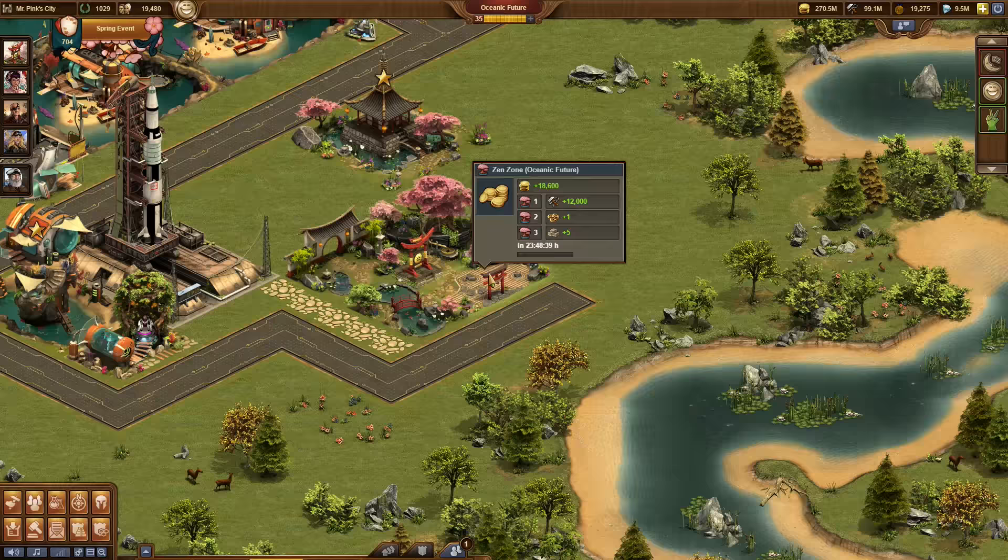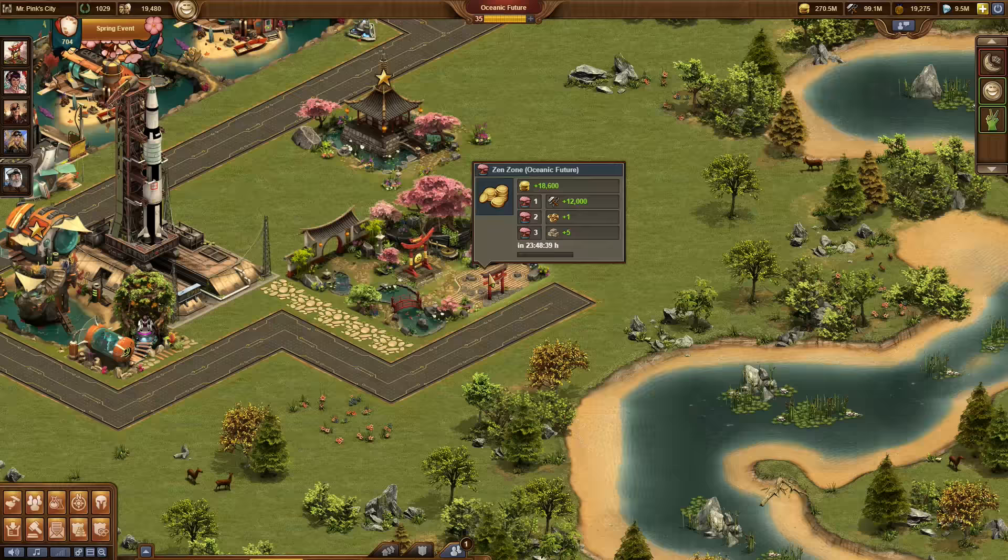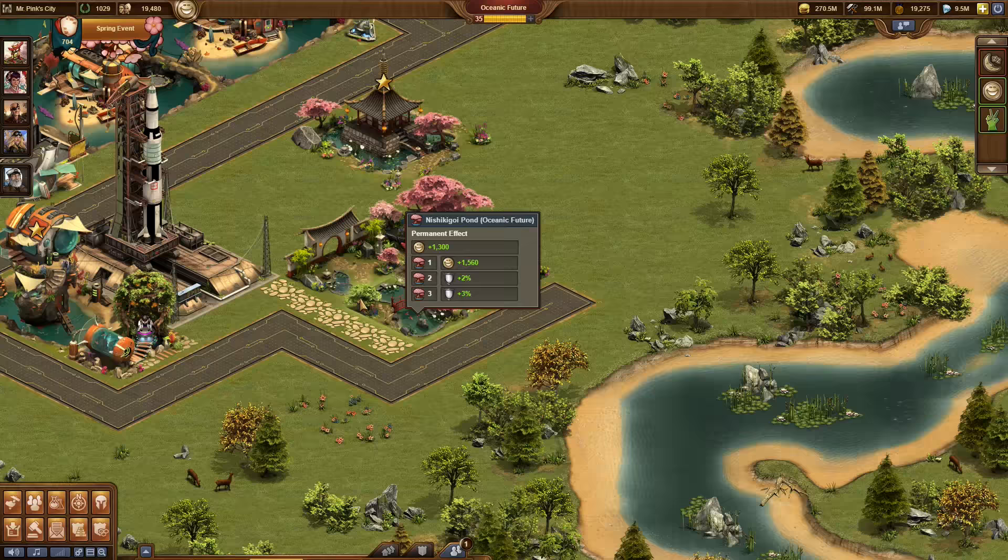They will then produce a multitude of resources and effects, including military boosts, goods, medals, and even forge points. If you build them similar to this layout, it's most effective. Very active players even have the chance to win a whole set multiple times.